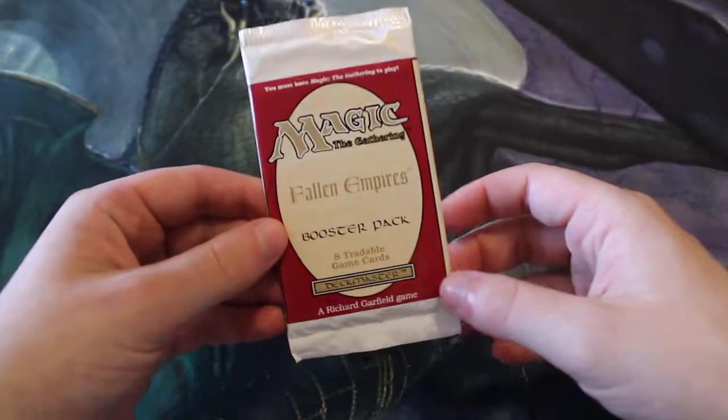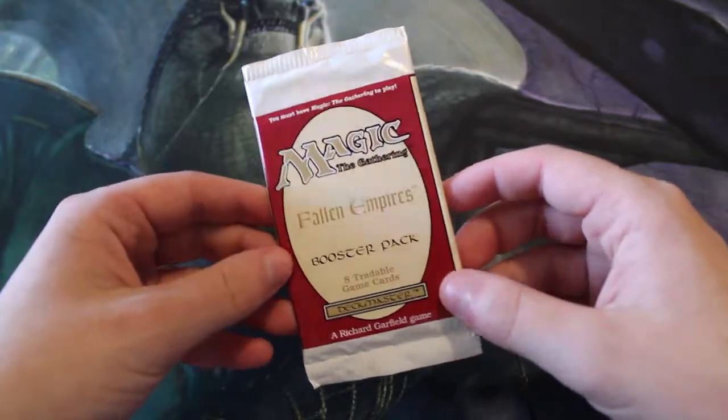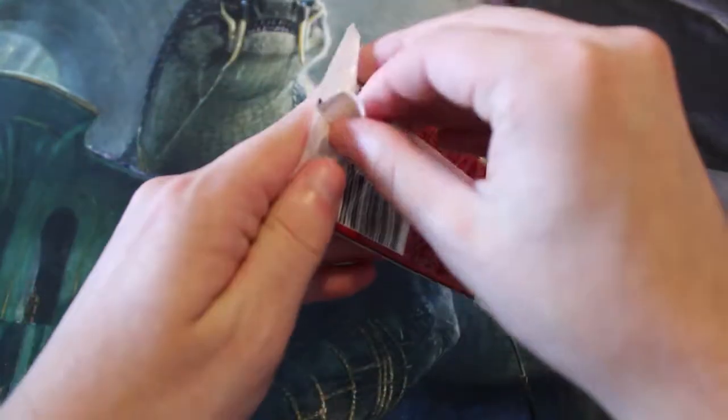Hey, what's going on guys? Welcome to the Monday episode of our Crack-O-Pack series starting off with Fallen Empires, which notoriously is one of the worst sets in Magic, but it did come up on our random search, so we had to go for it.